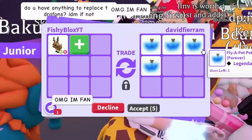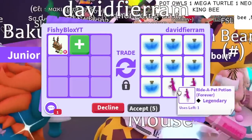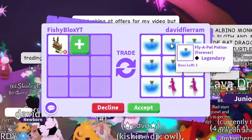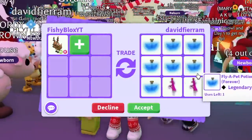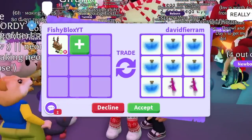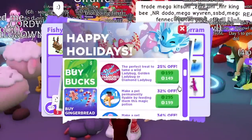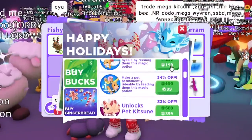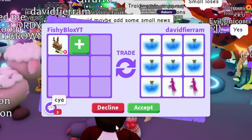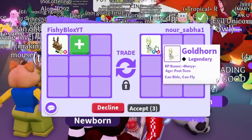Next offer: some fly pet potions — not bad! They added nine, then ride potions. I kind of like this offer; fly pet potions are really cool. There's a sale still going on, around 200 Robux each, so that's like a thousand Robux worth of potions right there. But we have another trade — a fly ride gold horn, a legendary pet from the mythic egg.